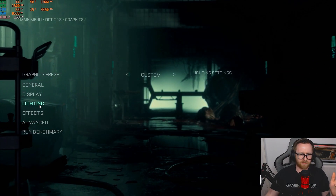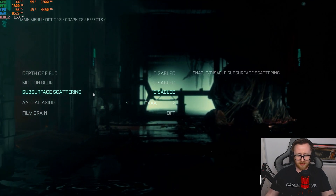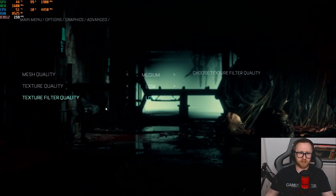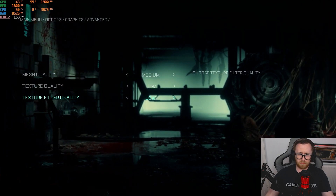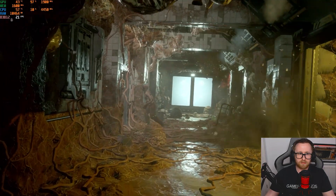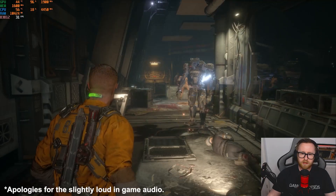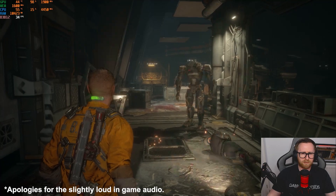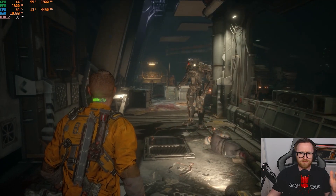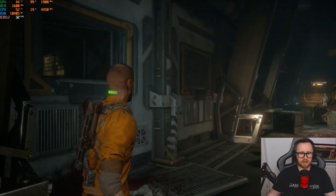We're back in the graphics settings and I've dropped everything down to low, including disabling subsurface scattering, just to see if that helps. Everything set as low as it can go at 1920x1080. We'll jump back into the benchmark and see how it looks. It's still dipping very, very heavily. We're in the actual game now and we're in the low 30s, which admittedly is playable by certain people's standards, but the game looks absolutely awful at low settings.